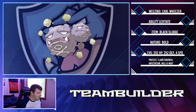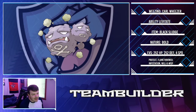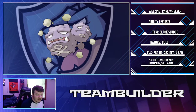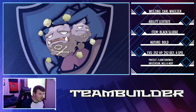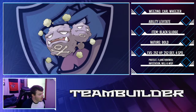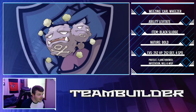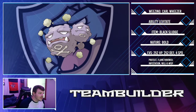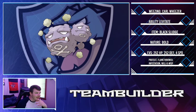Number three is Carl Weezer — Weezing with Levitate, Black Sludge, Bold nature, max HP and max Defense. This thing is a monster. Weezing walls out a good majority of his team with Protect, Flamethrower, Infestation, and Will-O-Wisp. The plan is to Will-O-Wisp right away; if the opponent stays in, use Infestation to trap it and deal chip damage with Flamethrower. Flamethrower against Sandslash almost one-shots. Spoilers — it performs very well.